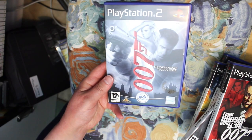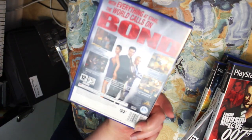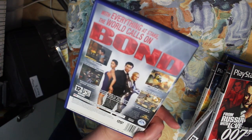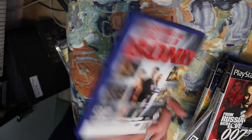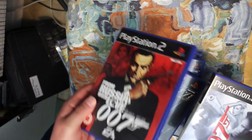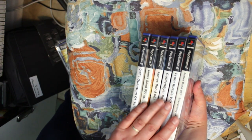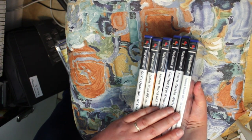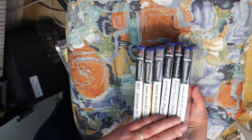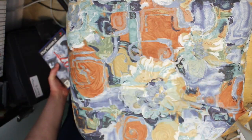007 Everything or Nothing is a third-person action adventure game, a bit like From Russia With Love. The six Bond games aren't really part of the punctuation or numbers set, but I tend to file them under '007,' which is why they're in this range — probably shouldn't, but there we are.